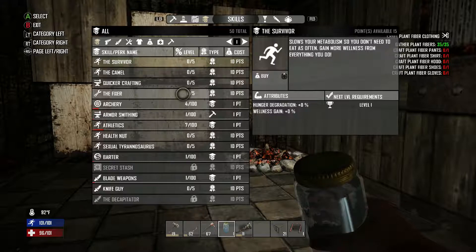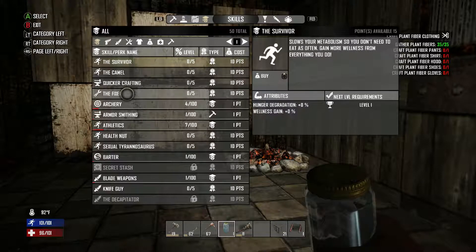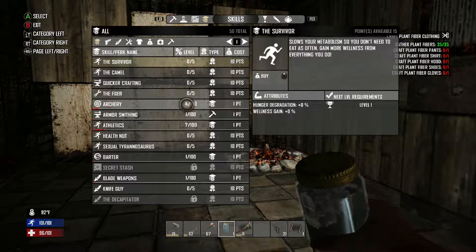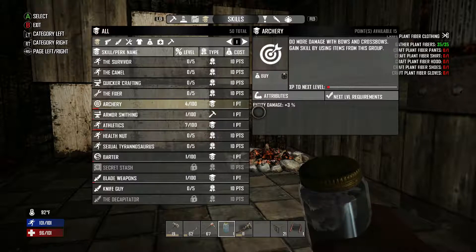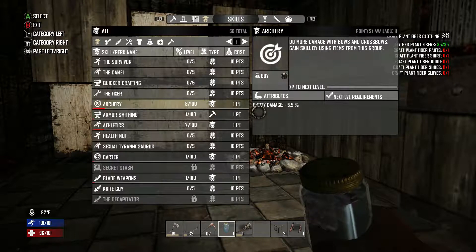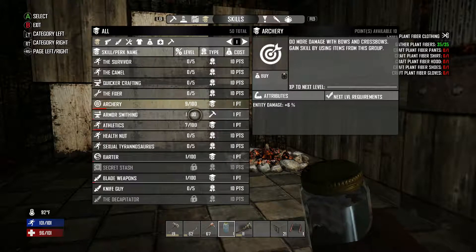With 15 points you can spend on any of these you want. So what I choose is archery — that's using your bow. I'm going to spend five of my 15 points on getting better accuracy with my bow.